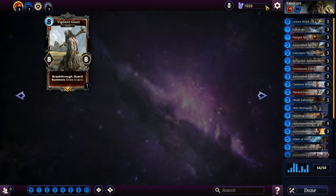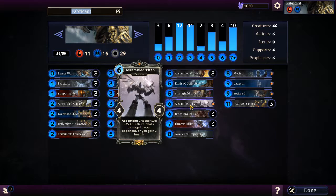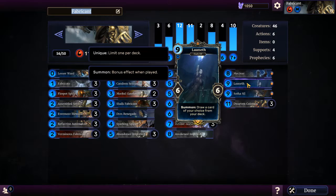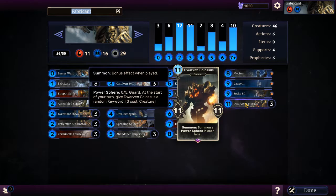Next we have the Fabricant deck, which is probably one of my newer decks. It's all about machines - Dwemer stuff and Factorum stuff which you get from Sotha Sil quests. Sotha Sil is here because he makes machines so he belongs here, as well as his companion Mekanar. Lanesh is here so I can draw whatever card I want from my deck at a specific time. The Dwarven Colossus is also cool because when you summon it, it summons two guards in the lane which are power spheres - they don't have any attack but they have five health as guard, and whenever you start your turn it gains one keyword per sphere.